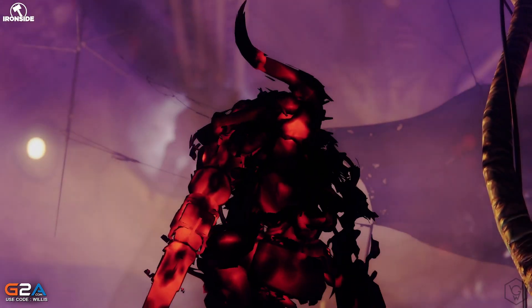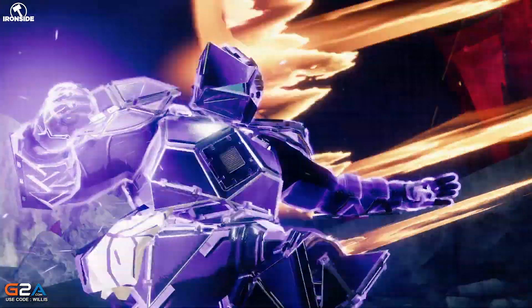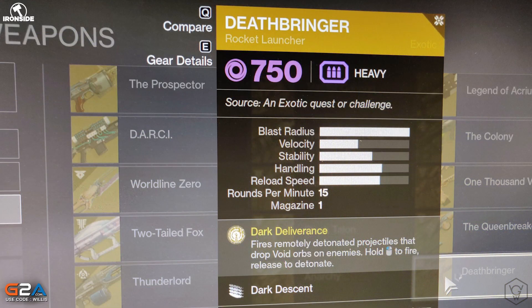PAX is going on right now — Bungie is there doing some PvP stuff and strike gameplay. People were cheeky and took pictures of the collection screen with their phone. This first screenshot shows the Deathbringer exotic rocket launcher, which was seen early on in one of the vidocs — it's that massive void rocket launcher. Some people thought it was an ornament, but it looks like it's a new exotic. The exotic perk is called Dark Deliverance: it fires remotely detonated projectiles that drop void orbs on enemies. Hold left mouse click to fire and release to detonate. There's also a perk called Dark Descent.